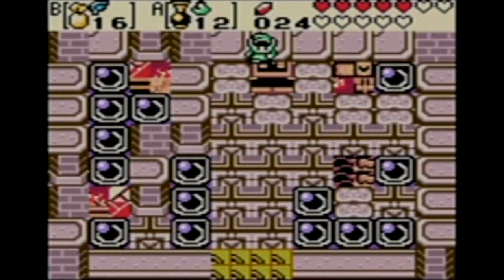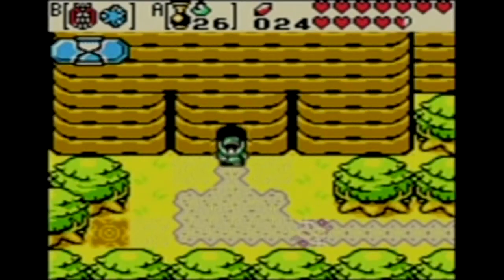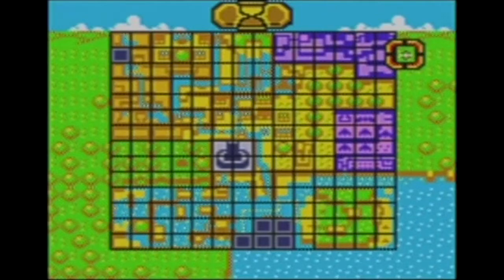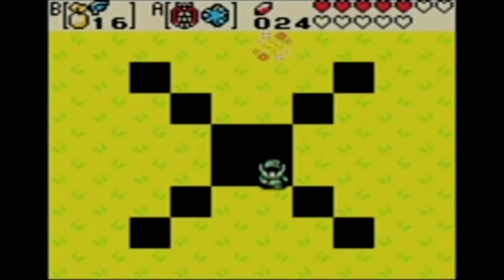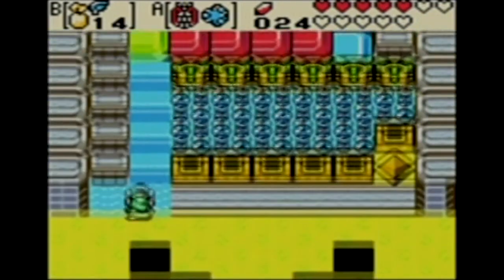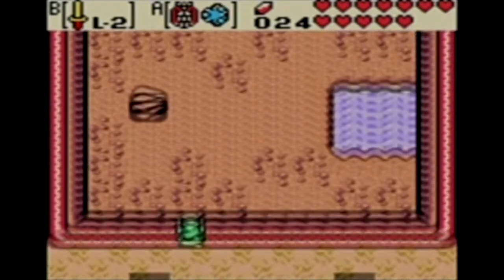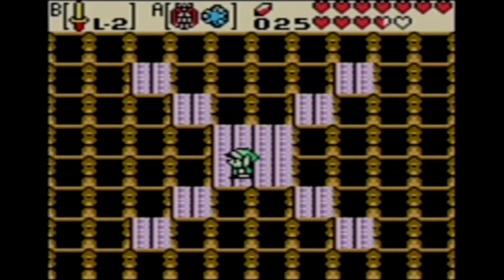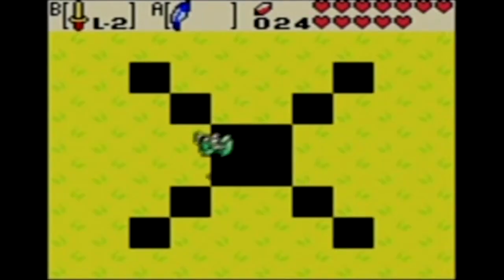Once you access this area, it'll be in the past, even though you should technically be in the present, and you're stuck. To leave, you have to play the Harp of Ages. Once you're in the present, you'll notice that you're out of bounds. There's mostly a grassy plane with a weird black X on each screen. There are very few times you'll actually encounter something, like this screen, which really has no purpose, as well as the Maku Tree. Some cave areas, or just areas in general that aren't on the map, can usually be found here.